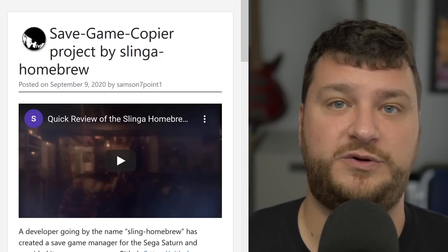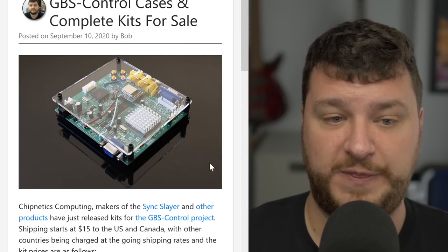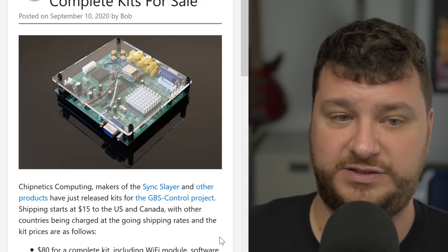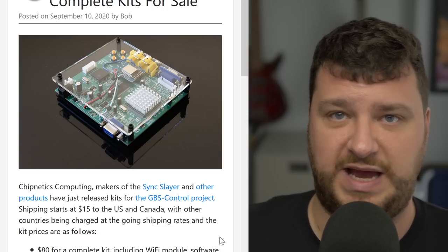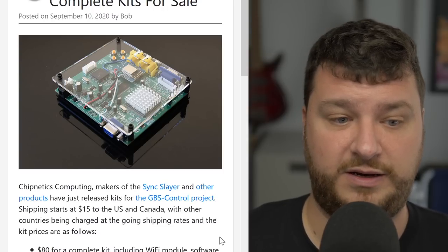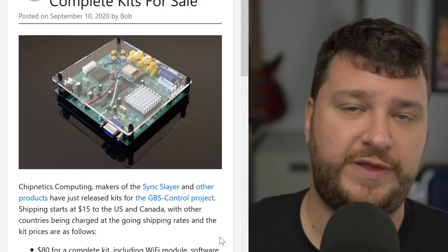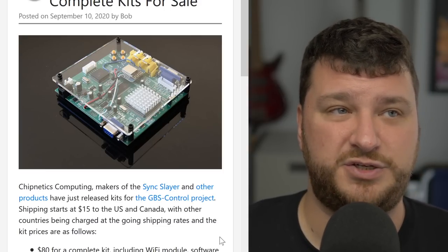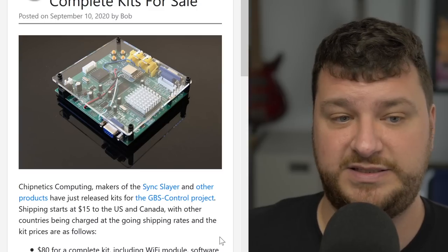Chipnetics Computing is now selling complete kits and just cases for GBS Control. You can purchase the complete kit for $80, which includes the Wi-Fi module, the software installed on it, the clock gen, the case, and the power supply. For $66, you get the same thing without the clock gen mod — which avoids screen tearing on occasion, though I didn't really run into it in my limited testing. And then finally, it's $10 for just the case.